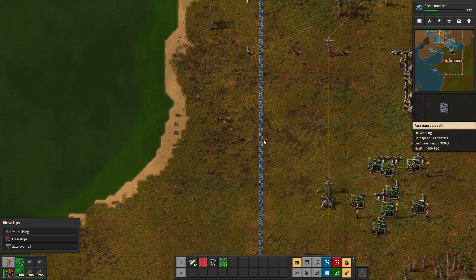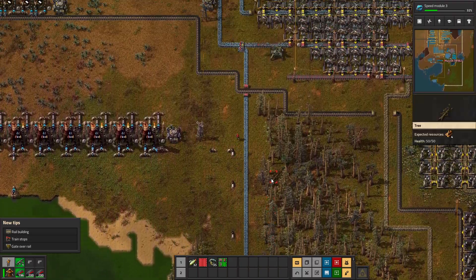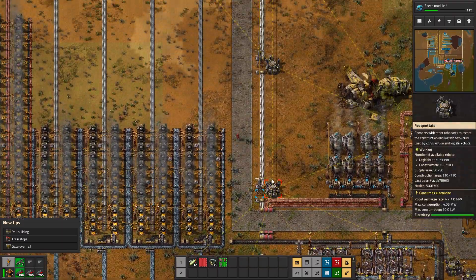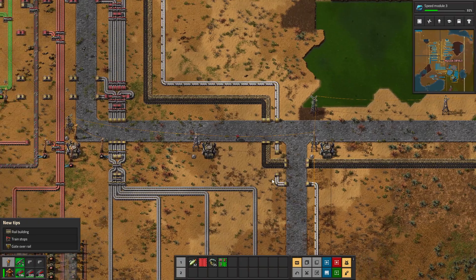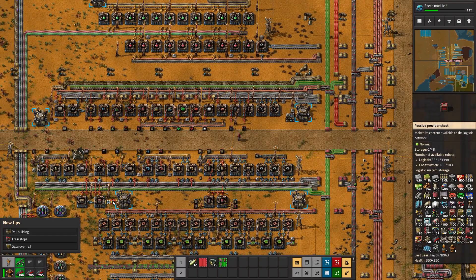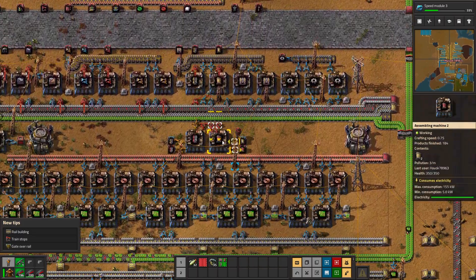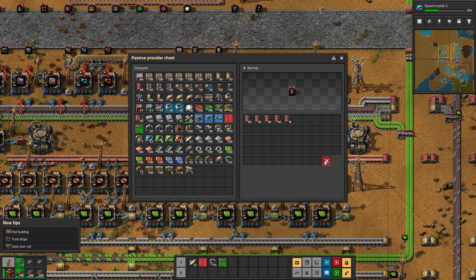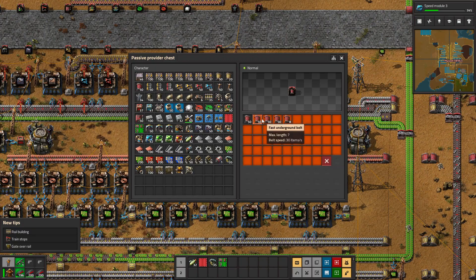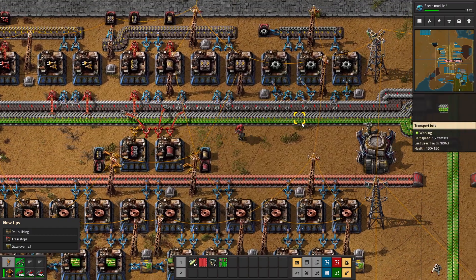I'm asking for 200 belts from the system - actually let's temporarily ask for 400. I'll run up here close by so the bots don't have too far to bring what I need. I don't have a single red belt available, and that's because I turned these crafters back on and completely forgot to limit the output - that'll chew through all your resources and you won't even realize it.